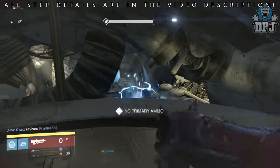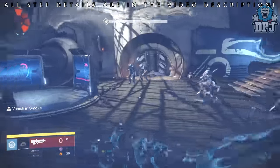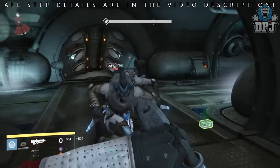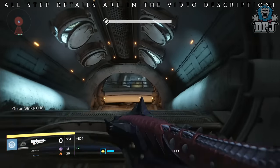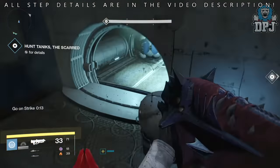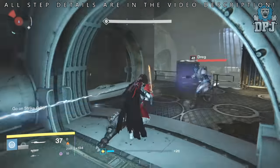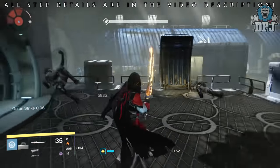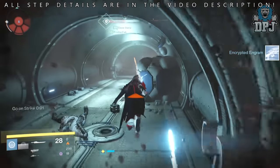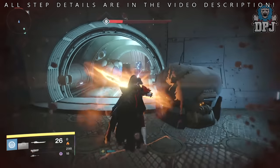Steps to this quest are as follows: Step one, Comrades in Arms — complete a story mission with a linked friend. Step two, Wanderers — complete patrols with a linked friend. Step three, Forged in Fire — win a crucible match with a linked friend. Step four, Our Own Story — reach level 40, then return to the Speaker in the Tower. You'll be rewarded a new exclusive sword called the Infinite Blade, which is one of the main reasons I'm going to be doing this quest.